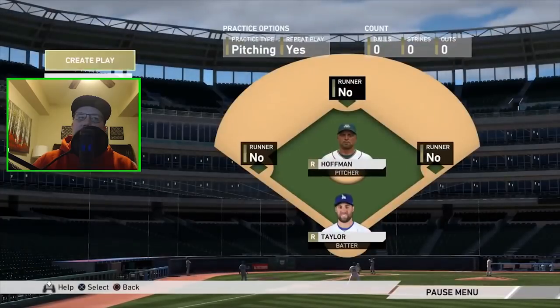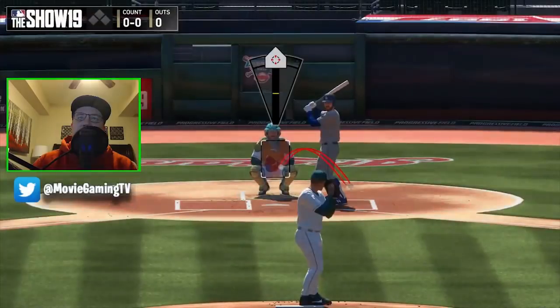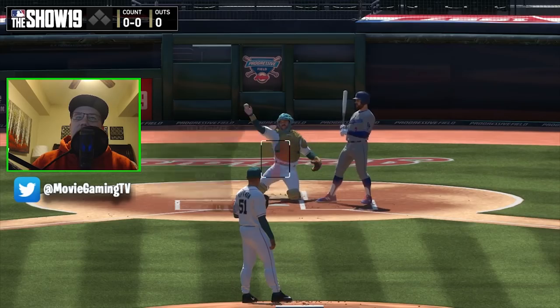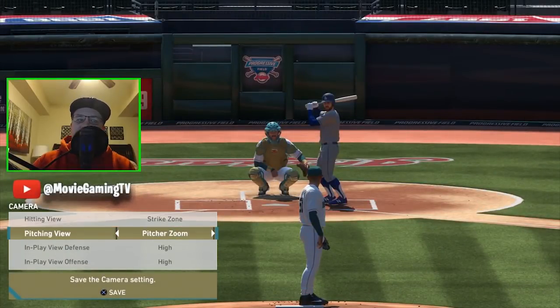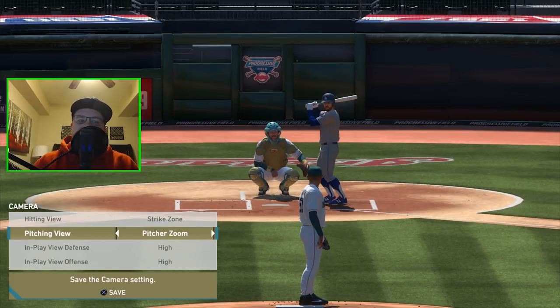The view that I'm using — let me just throw one pitch here — is Pitcher Zoom. That's a view I like to use instead of Offset. It's a pretty nice view; give it a shot. Pitching view doesn't really matter too much — you can be successful with a lot of different ones. I'm putting this part in the video so you guys know what view I'm using, but I like to use Pitcher Zoom.